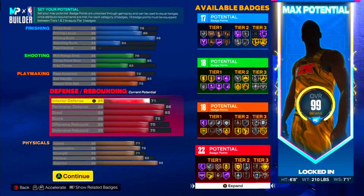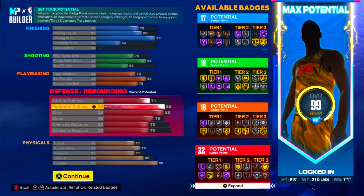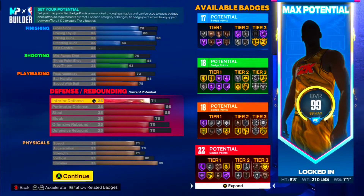This is a great defending T-Mac build y'all. Look at the defense — 71 interior D, that's decent enough for a guard. You're gonna be running with a center on the twos, threes, whatever you want. You're the main ball handler, so 71 interior defense — you can get some stops with that, trust me.